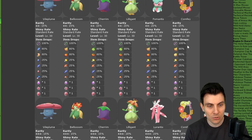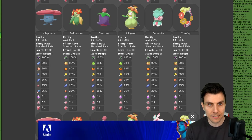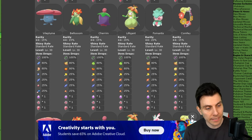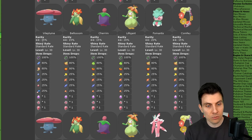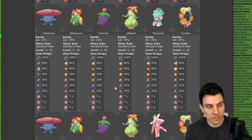Moving across to the two star raids — remember you'll only be able to get those if you're far enough into the game. You need all the gym badges to access the five star raids, but you'll still be able to access the event if you haven't completed the game just yet. Two star raids: Vileplume 15% spawn rate, Blossom 15%, Cherum 15%, Lilligant 20%, Fermentis 20%, and Comfy 15% spawn rate.